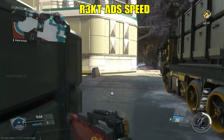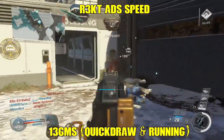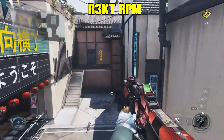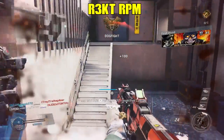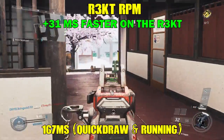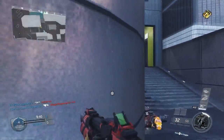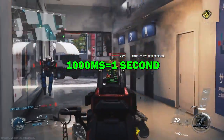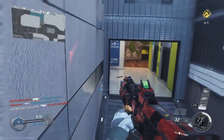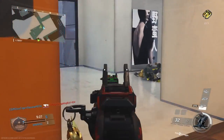Looking at ADS speed: with Quick Draw on the Rekt, I registered it at 136 milliseconds, which is incredibly fast for an assault rifle. The RPR Evo's ADS speed in assault rifle mode takes 167 milliseconds — the Rekt pulls up 31 milliseconds faster. Does that make much of a difference? It doesn't, because it takes 1,000 milliseconds to make one second. That 31ms difference will practically never be noticeable unless you and your enemy pull up at the exact same time, to the millisecond, which will almost never happen.